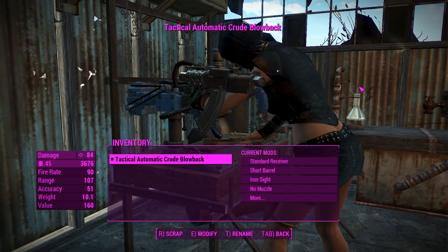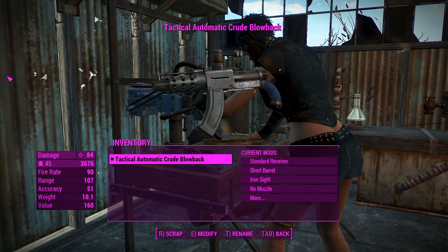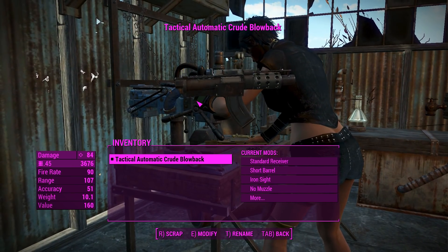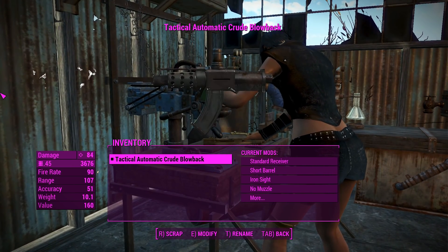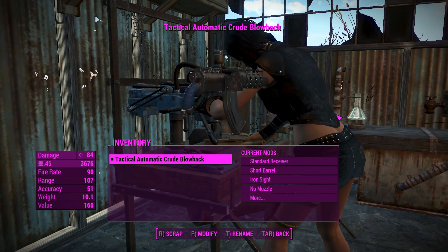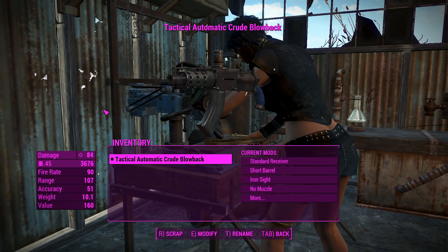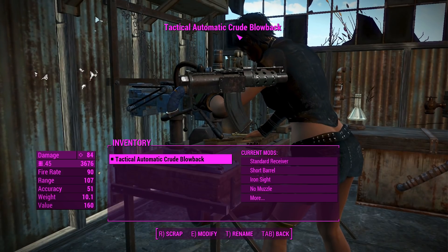G'day, this is Captain Noob and this is the Crude Blowback — and yeah, Crude is right, look at this thing. Like the pipe guns in the vanilla game, this thing appears to be coupled together through little bits of wood and metal found throughout the wasteland. It's got a very makeshift feel to it, which is nice, so it's a raider gun for raider characters — that's why we have Raine.